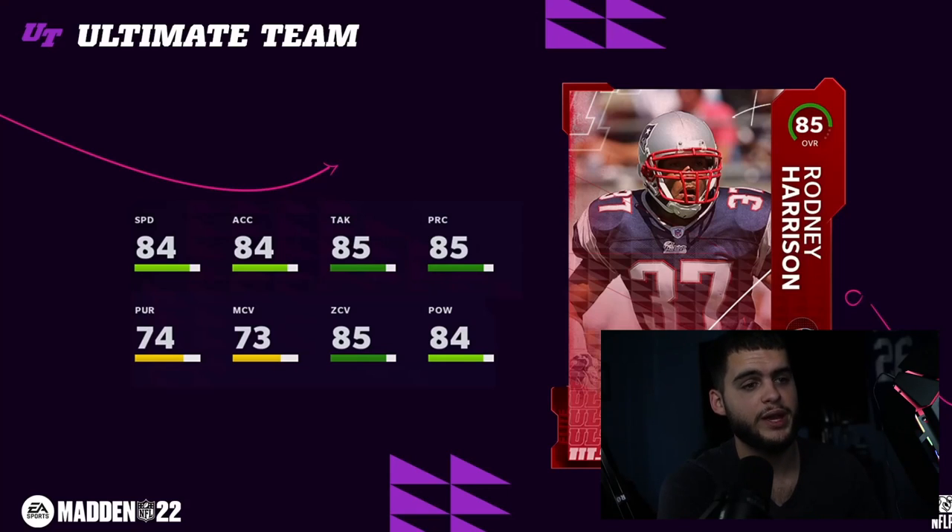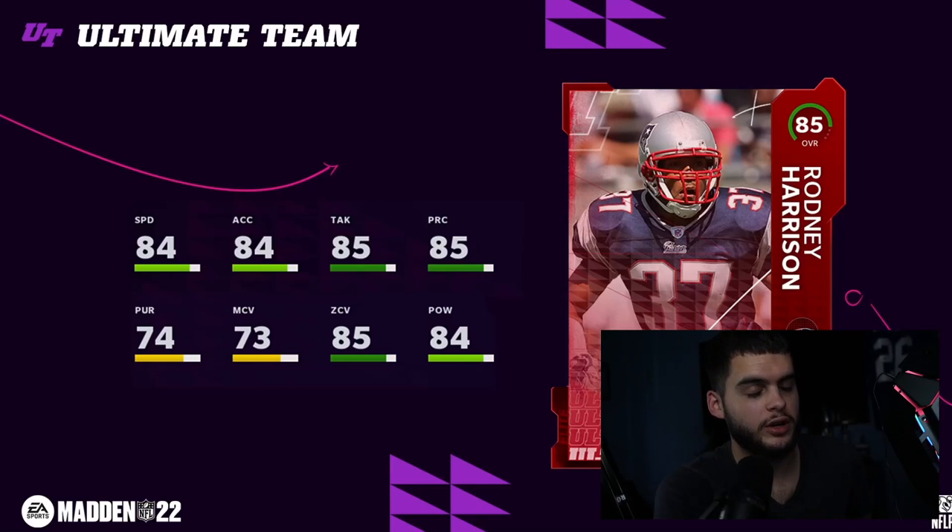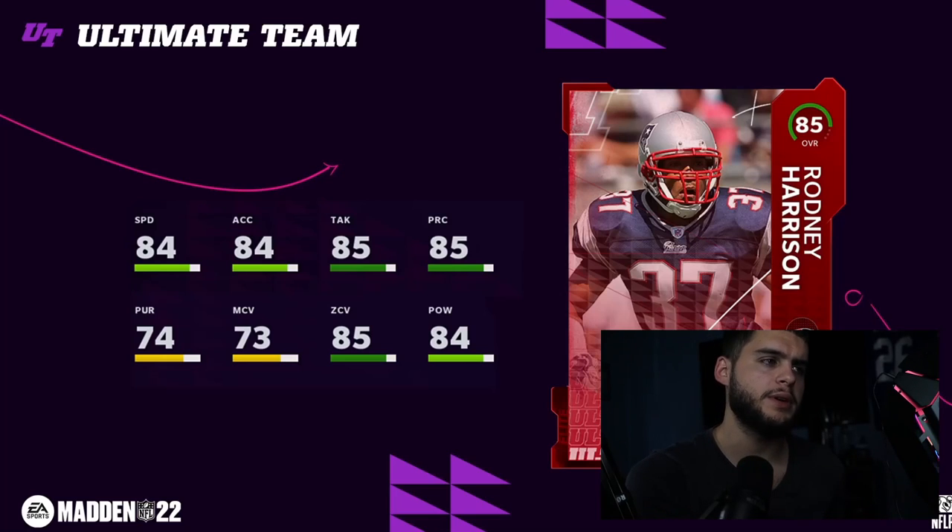Next we have Rodney Harrison — another Patriots legend. 84 speed is a little bit low for my standards considering he's a safety and there's already going to be like a Trevon Moehrig at a 90. 84 acceleration, 85 tackle, 85 play rec, 85 zone, 84 hit power — super well-rounded, typical Patriots player, well-rounded all around. Overall this card is pretty decent, but his speed is a little bit too low for my liking. He'd probably be a great run-stuffing safety or sitting at linebacker to start the year.